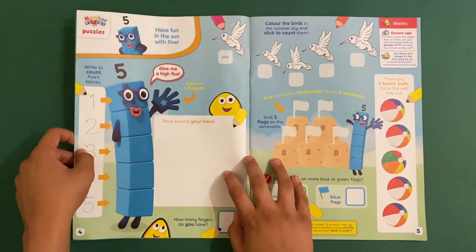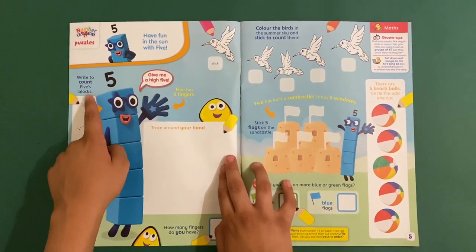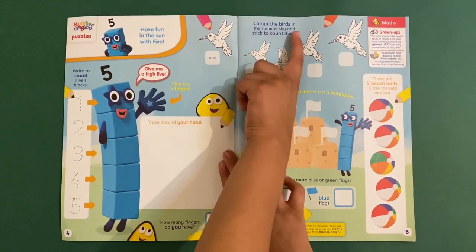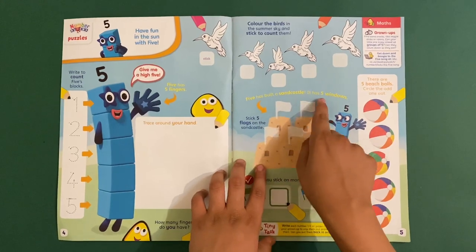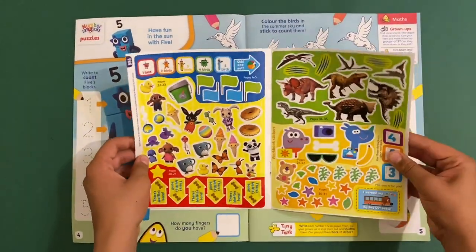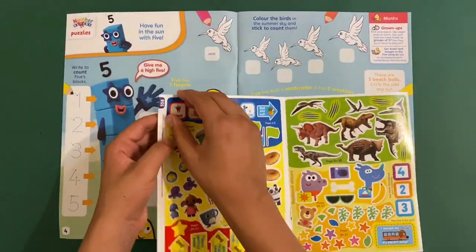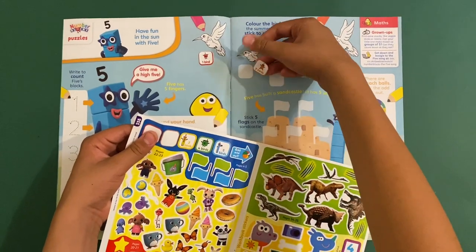Now we've got the Numberblocks — it's about number five. Have fun in the sun with number five! You can write and count five blocks. Five has five fingers — just look at one hand. Trace over your hand, though mine was a bit too big. Then color the birds in the summer sky and stick on five flags for the sandcastle. These are actually hummingbirds. Let me get the sticker page out — there are Numberblock stickers, Bing stickers, and some dinosaur stickers too.